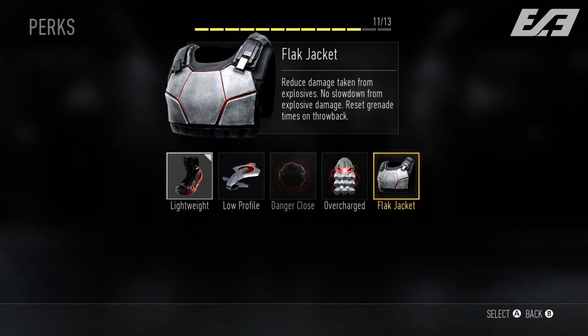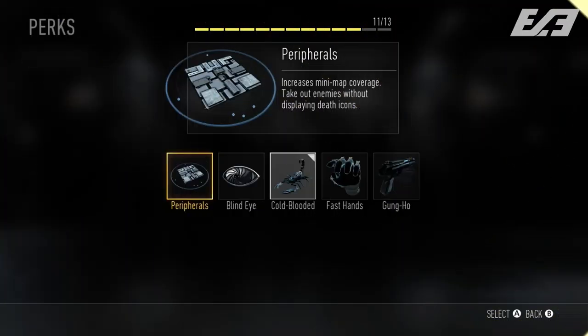Finally in Perk 1, Flak Jacket reduces damage taken from explosives, removes movement slowdown from explosive damage, and resets grenade timers when throwing them back.